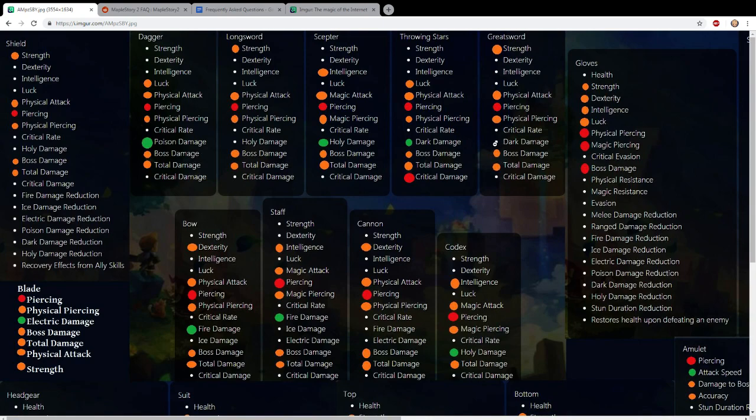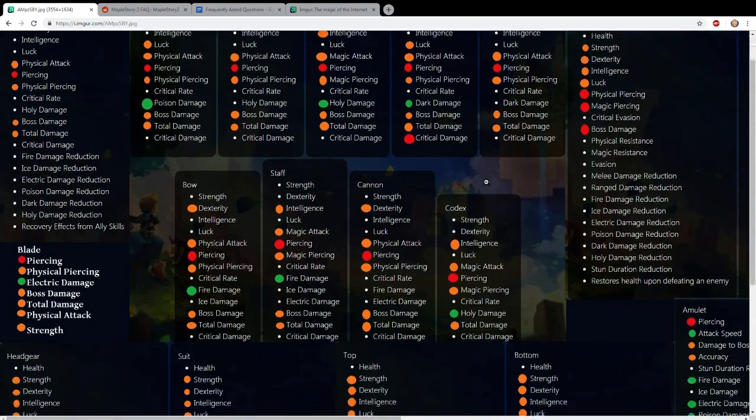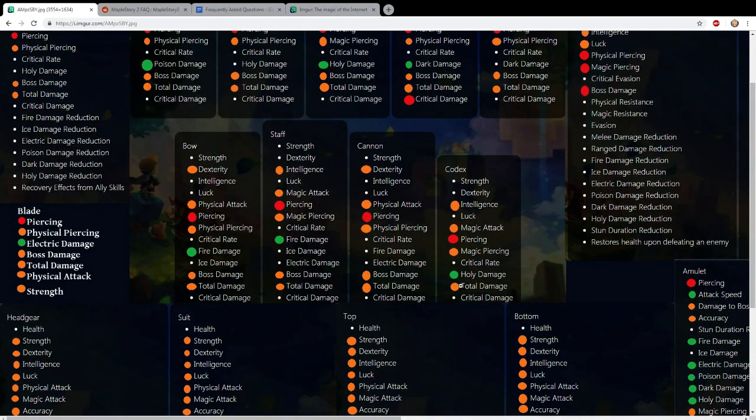For the 2H sword, it's literally the same as every other weapon without elemental benefits. You could argue about dark damage, but I'd rather focus on raw damage for berserker. For codex, it's the same - holy damage, magic piercing, etc., depending on class. For staff wizards, they mainly use fire spells so fire damage is really helpful. Archers using rapid shot - rapid shot counts as fire damage, so fire damage will also increase your damage when using that ability.